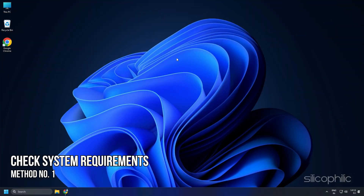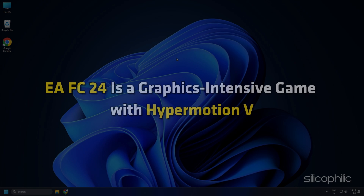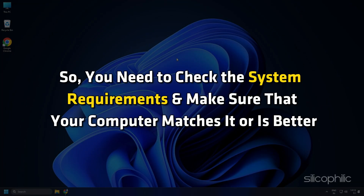Method 1: Check System Requirements. EA FC24 is a graphics-intensive game with HyperMotion V. So you need to check the system requirements and make sure that your computer matches it or is better.